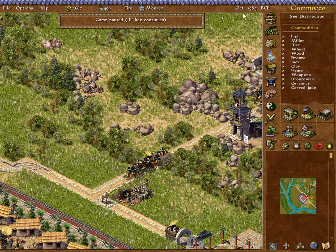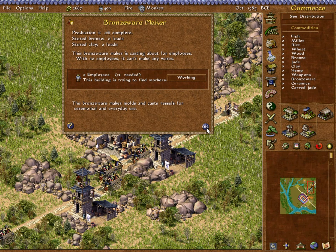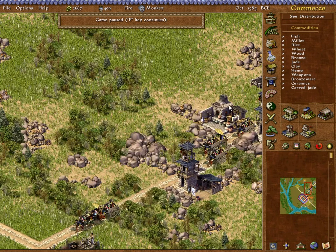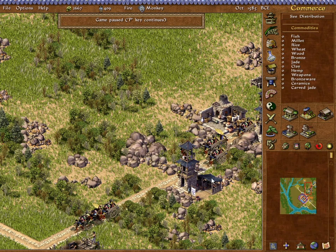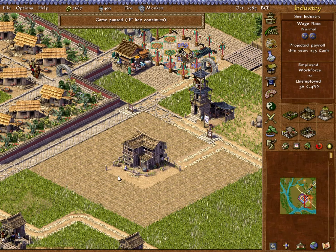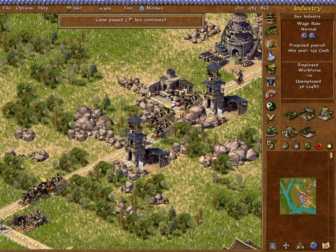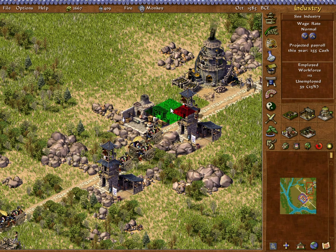The new stuff we're working on is the bronze industry over here. We've got our bronze smelter and bronzeware makers — first time we've seen those. They need clay as well, so they have to have both clay and bronze to properly work. That one has just gone up. We've just finished our first wheat harvest, giving us enough food supply for this first season. I want to get another bronze maker up over here.